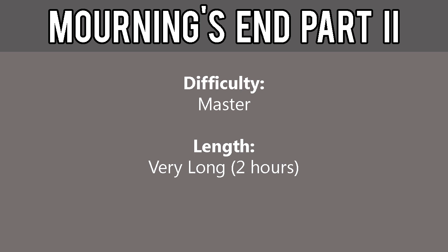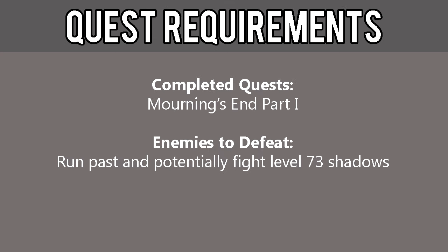Hello everyone, Pixelsmunk here and welcome to an Old School RuneScape guide showing you how to complete the quest Mourning's End Part 2. This quest is considered master difficulty and is very long, about two hours. The requirements include completion of Mourning's End Part 1 and the ability to run past and potentially fight aggressive level 73 shadows.